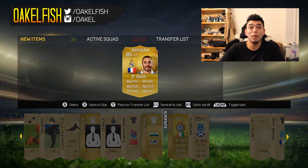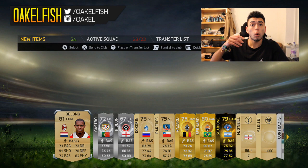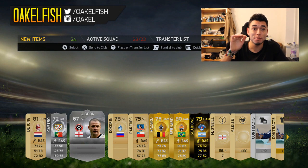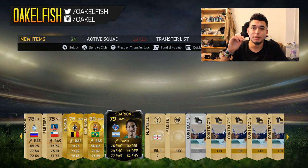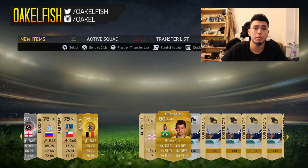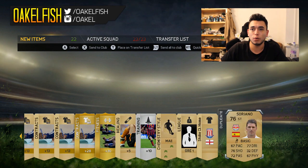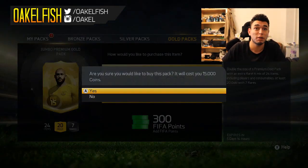And we get Benzema — what is happening here today? We're getting an Inform. I thought we got Inform Hazard in that pack, but we got the fake Hazard and the worst possible Inform we could get. However, it's the first Inform in this pack opening I think. He's going to go for discard price. We're going to keep Burnett anyway. We're not going to keep the fake Hazard — the troll one — but that was actually a pretty good pack.